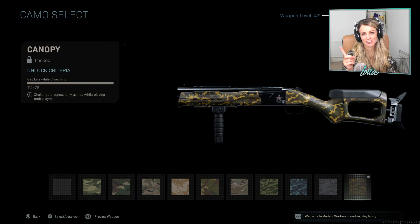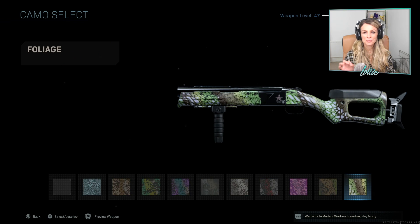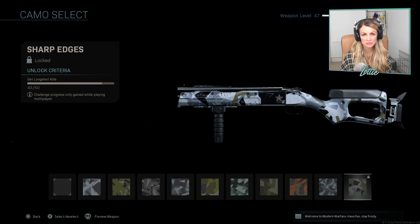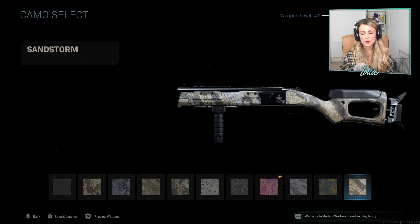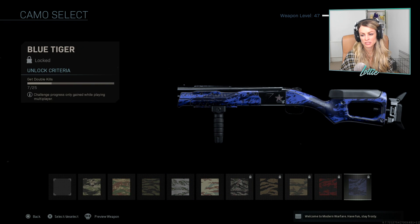We have got one more crouching kill to do — I have no idea why I have left just one crouching kill. Digital was the hip fire kills; we've already done all of those, I think it was 50 in total. They really weren't bad at all. We've already completed all of the dragon challenges as well — that was to get 50 point blank kills. Not too difficult. Splinter is our long shot kills and we have got seven more of those to complete. Topper was the kills with all the attachments; we've already done them. Tiger is the double kills — we have completed seven of 25.